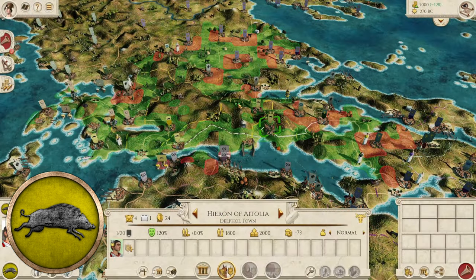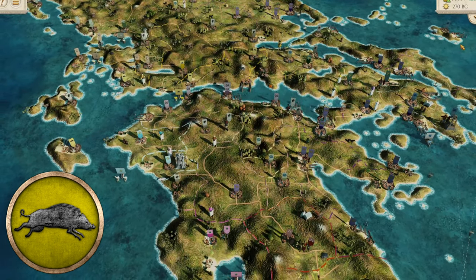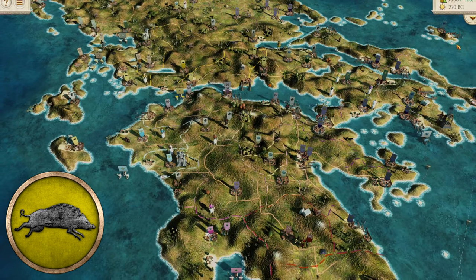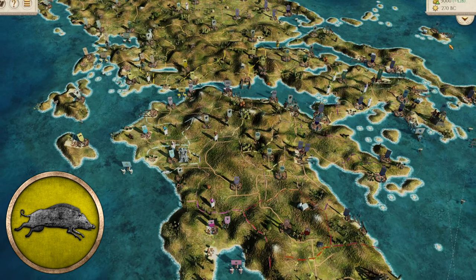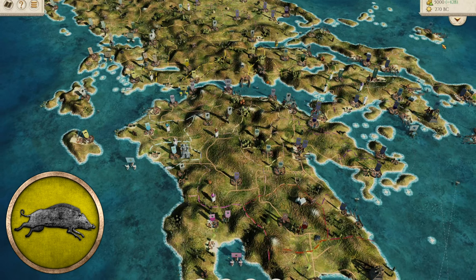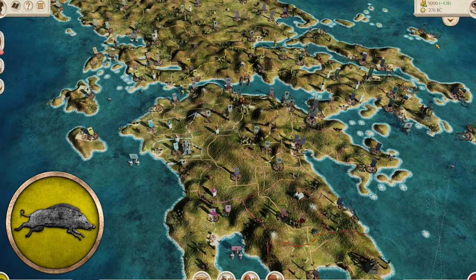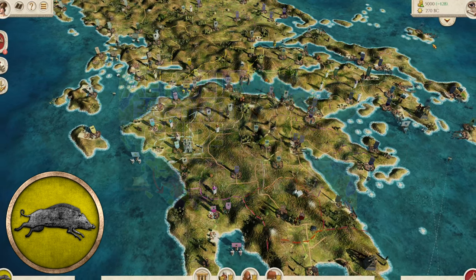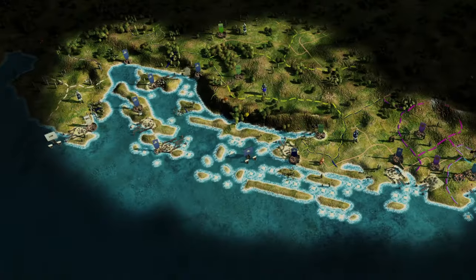This faction also pretty much guards all of the passes going from north to south Greece, so it's in a very good defensible position. And thirdly, you are in the very rich region of Greece with the Peloponnese just below you, split into a number of warring factions that you can take out one by one to get very rich very quickly and become the predominant power before turning on the hegemon of Greece, the Antigonids. A very good faction overall with a nice skirmisher roster too. Check out my guide down in the description below.